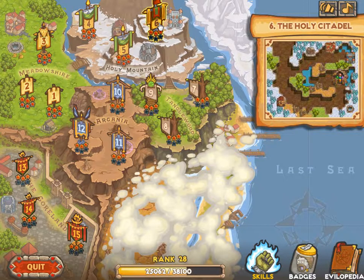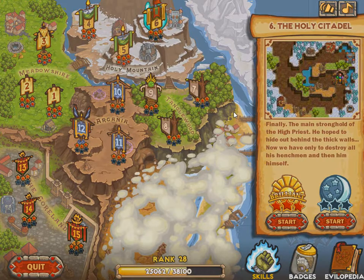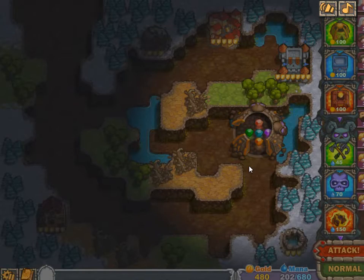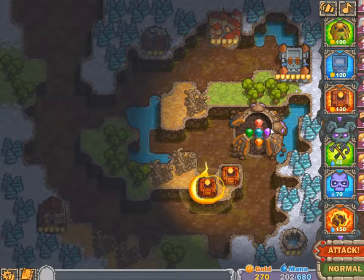Hey guys, we go to Level 6, the Holy Citadel, to do the three stars brilliant night mission. For the night mission we can only build in places where we can see.